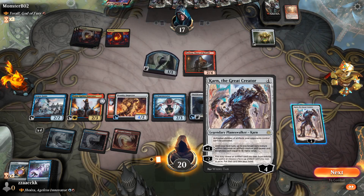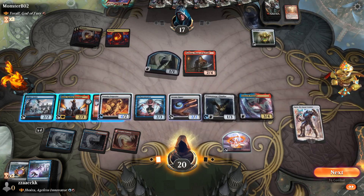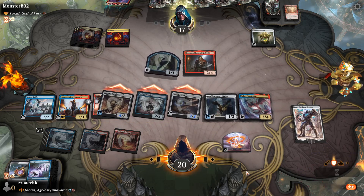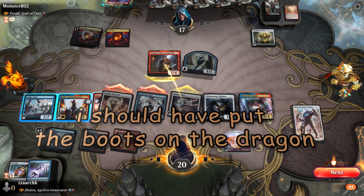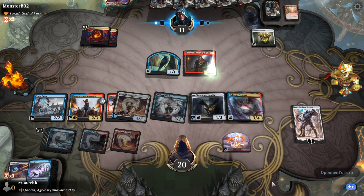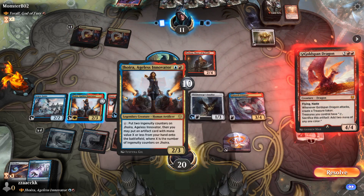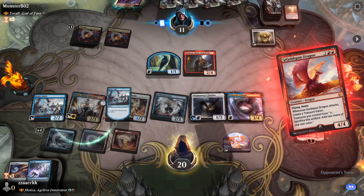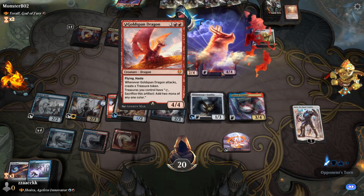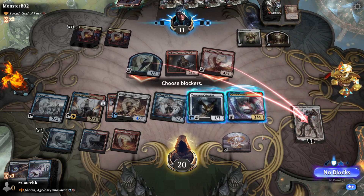We'll do Arcane Signet again, and then next, in combat — swing at this one, this one. Sure, yeah, kill my Arcane Signet. I don't care — that's how cool I am. Oh no, the Goldspan Dragon. I better do this, and see how many counters I can put on Jhoira. Come at Karn, yeah baby — come at Karn, that's the best thing you can do right now.